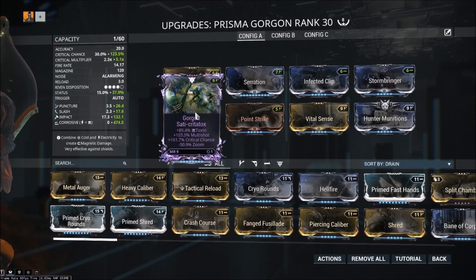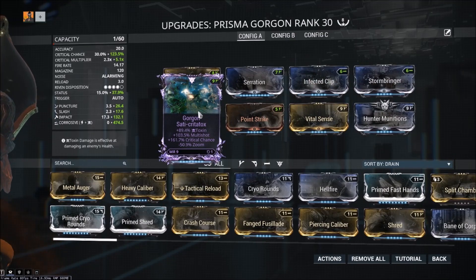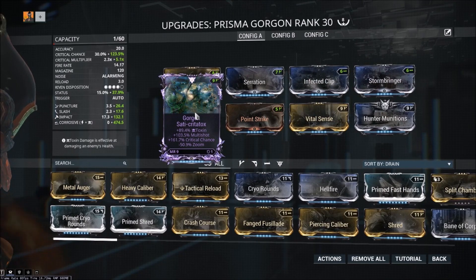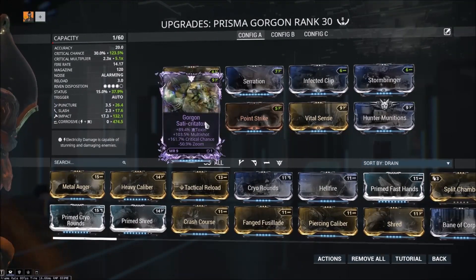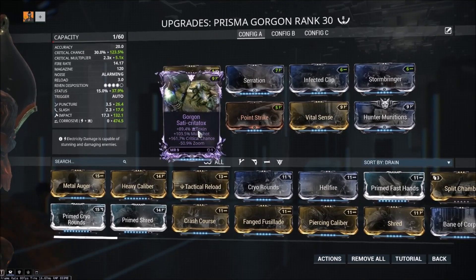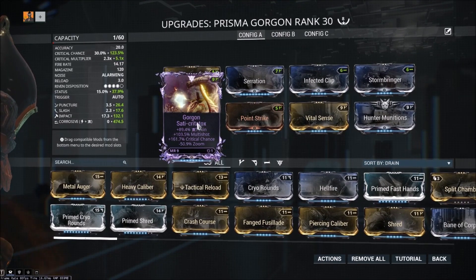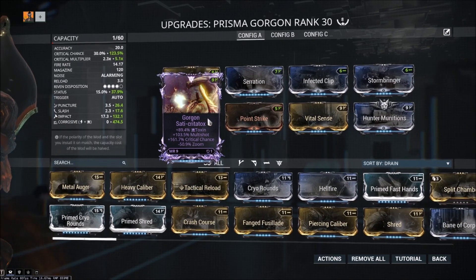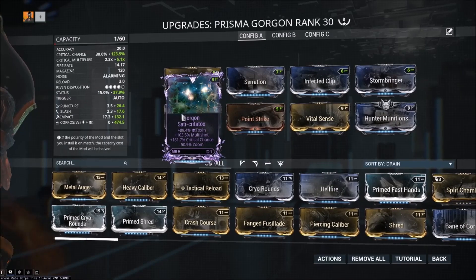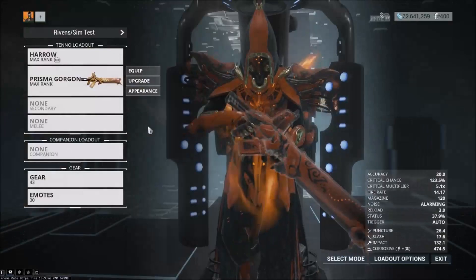The big thing is the Riven. I basically get an additional Infected Clip because it's 89.4 — only 0.6 off being another Infected Clip. 103.5% multishot, which is better than Split Chamber. Not quite enough to get you true 200% multishot but pretty damn close. 193.5 base damage — that's pretty solid. And then 161.7% crit chance, which is better than Point Strike. And then negative zoom, literally one of the best negatives you could possibly have.